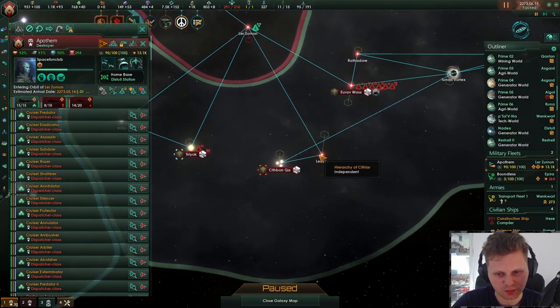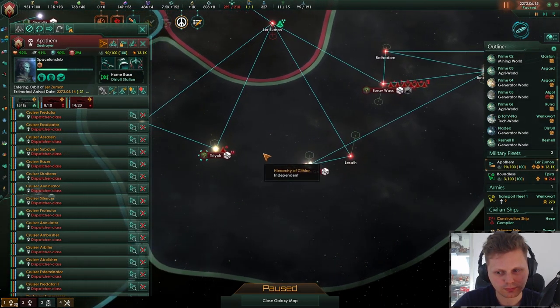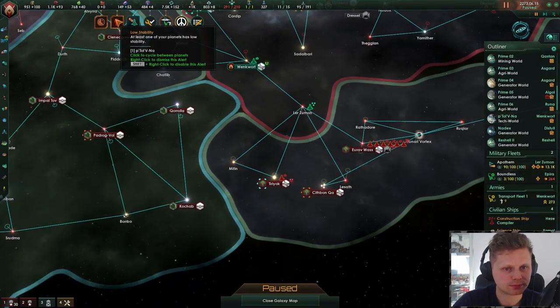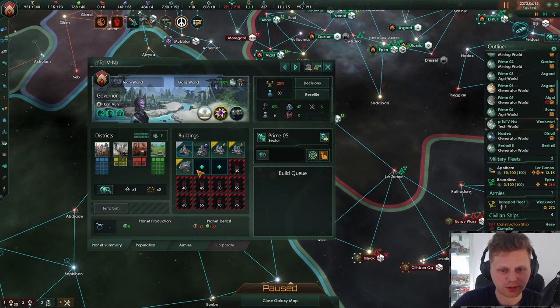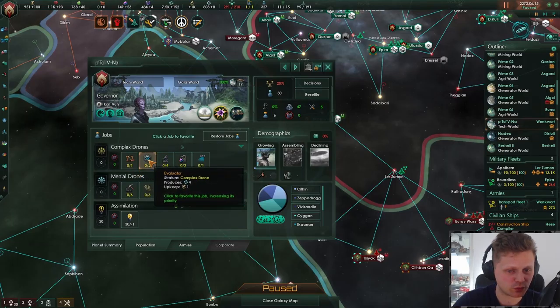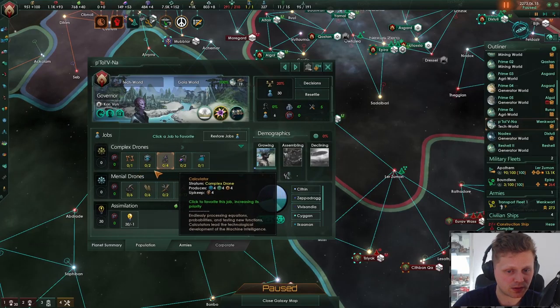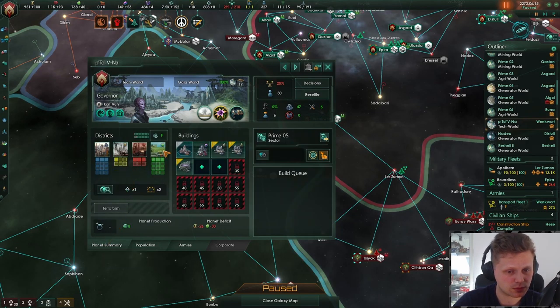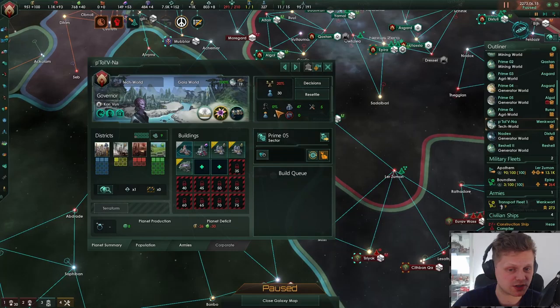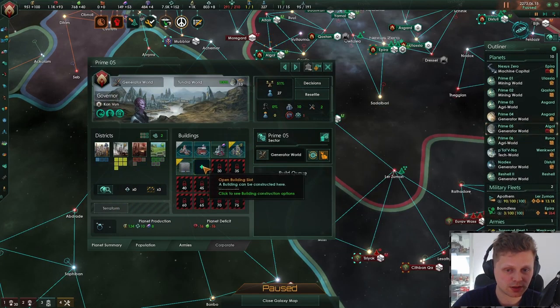Their capital is right over here. Let's take a look — what is that? This is the new planet, so we'll have to wait until it's better. We get some curator — cool, I like that. And more research, which is always a plus, but we'll have to wait until we get more pops.